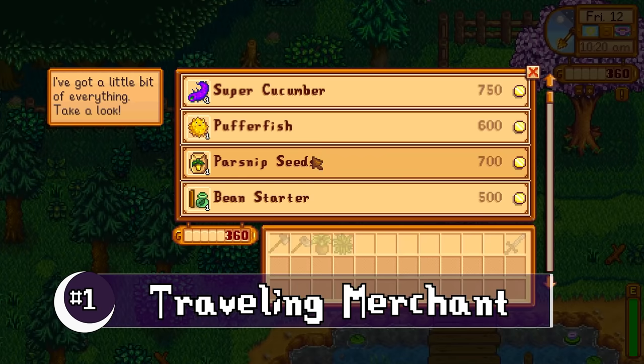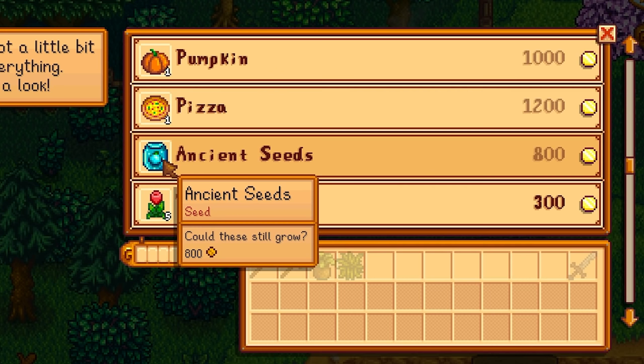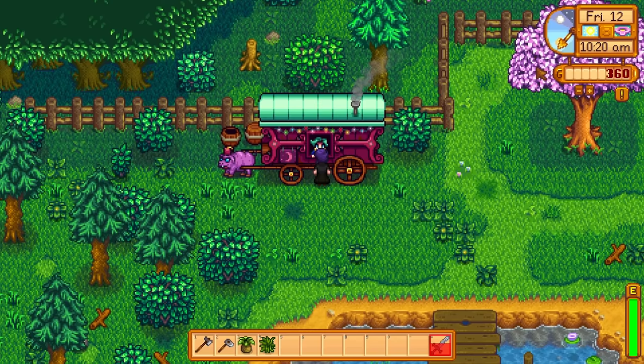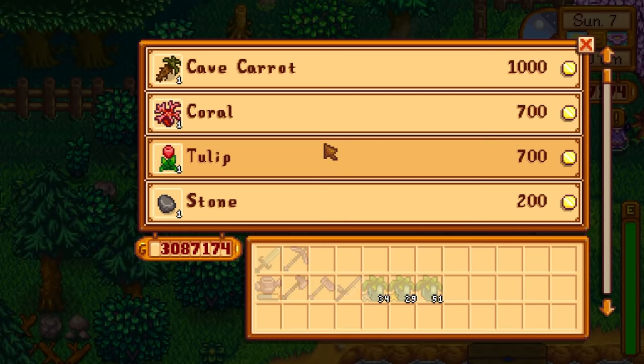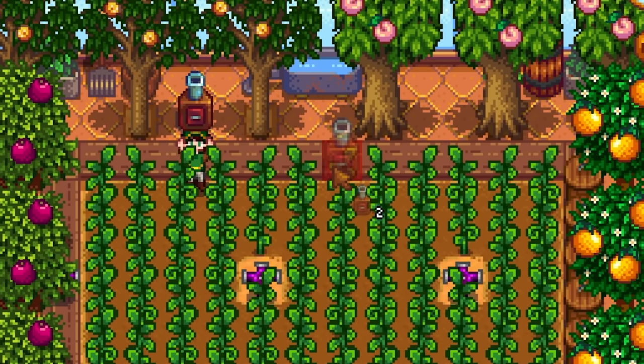The seed packet can be found a couple of ways. First is the wild card: the traveling cart. There is a 1.26% chance that the ancient seed will be sold by the cart, ranging anywhere from 100 to 1000 gold per packet. It can be a bit pricey, but after you get a seed maker you'll be making more and more in no time — so I find it worth it. You'll find her around on Fridays and Sundays, and during the night market at the ocean in wintertime.